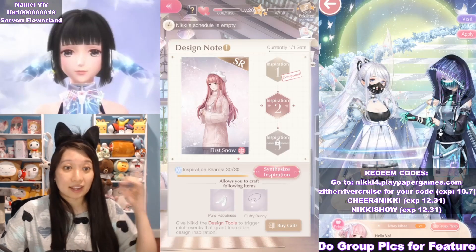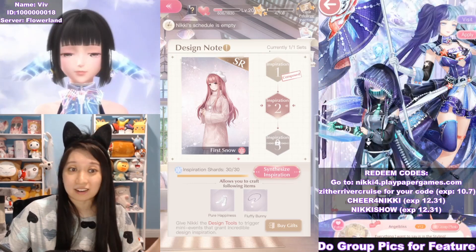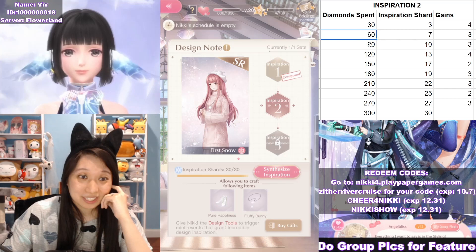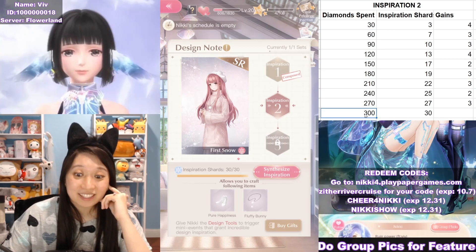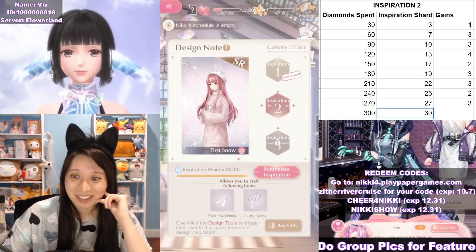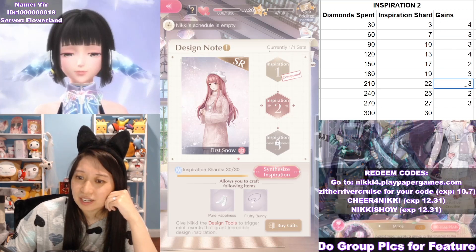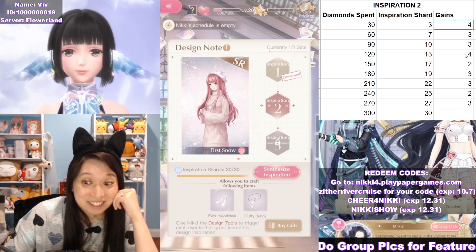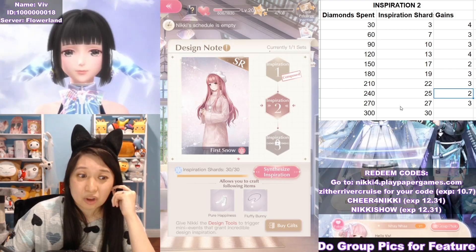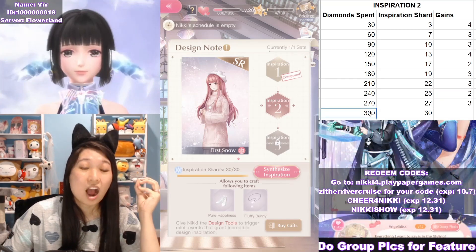As you can see here, you need 30 shards for Inspiration 2. This is how much 30 inspiration shards cost me — I actually logged my costs on the right of my screen so you can follow along. Each design tool is 30 gems. All the way at 300 gems is when I gained 30 inspiration shards. I logged my gains and I'm usually getting three inspiration shards most of the time, but sometimes I'm lucky and get four, and sometimes unlucky and get two.